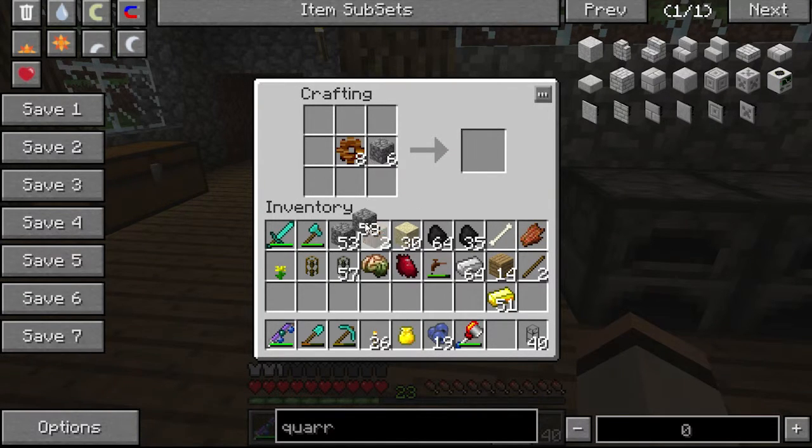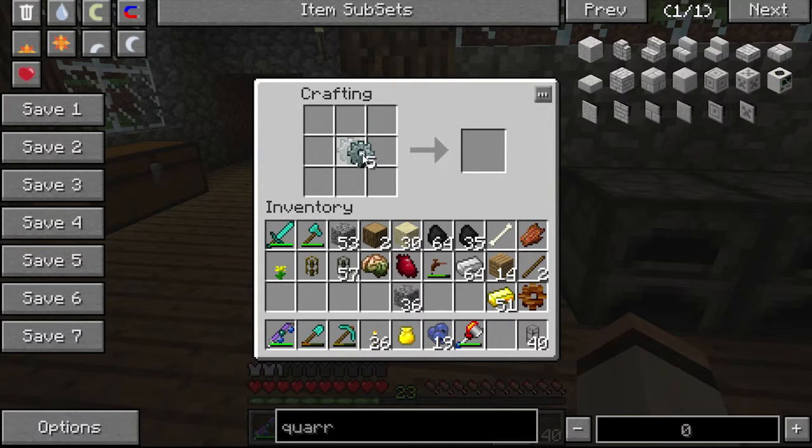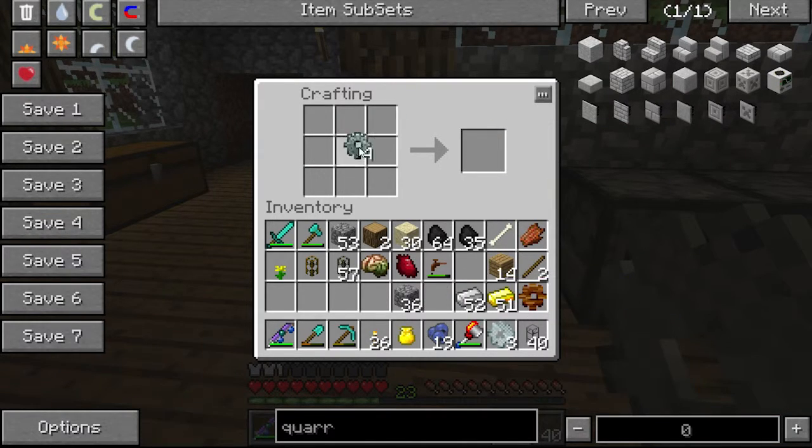Seven per side. There we go. Toss that one just right there for now. Then I gotta make three iron ones. Alright, one too many. There we go. Then I also gotta make two gold ones, which I need them to be ironed first. Might as well just finish off getting the rest of them ready.